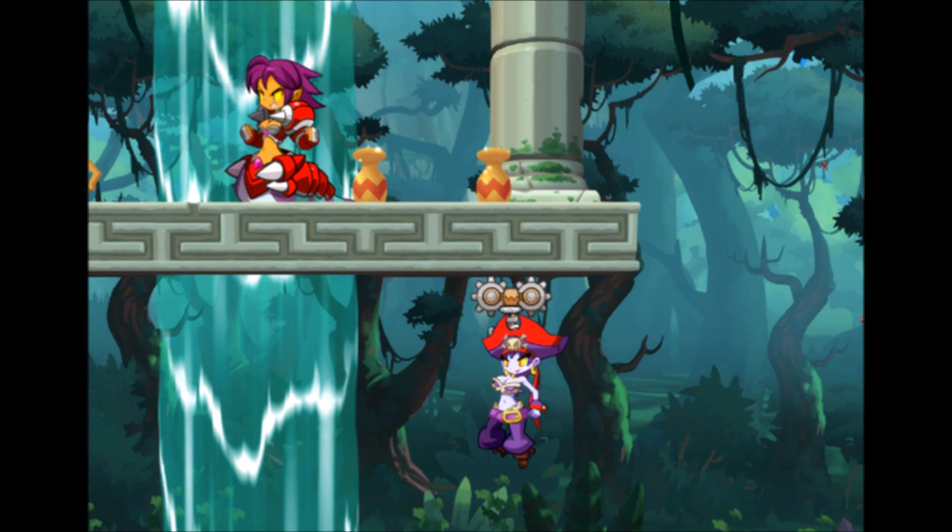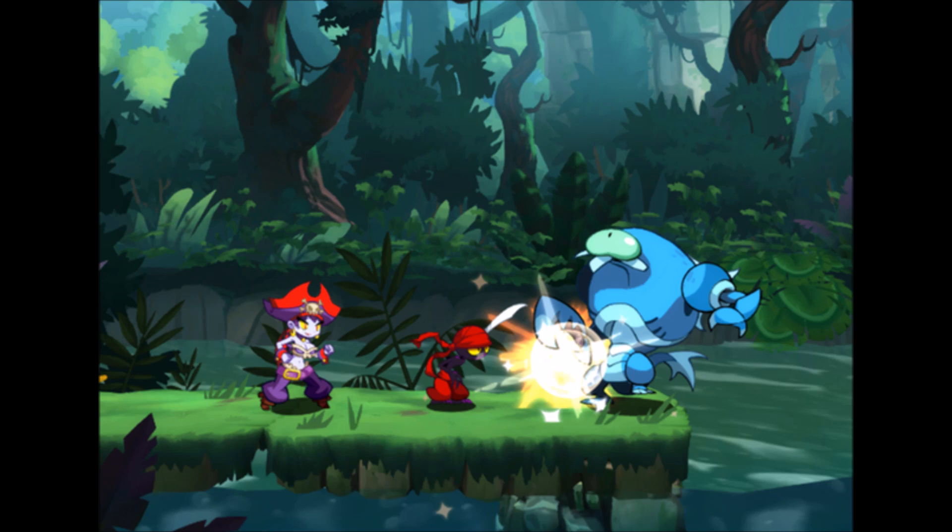They've also revealed a few new enemies. The first one is Wetman — I'm pretty sure he's going to be a health sponge. You may be able to attack him with Tinklebats, I'm not sure. So Wetman was the first new character they showed off.